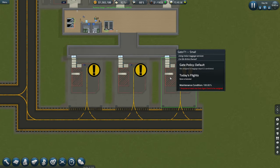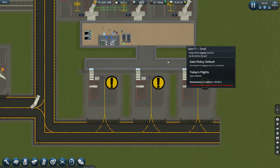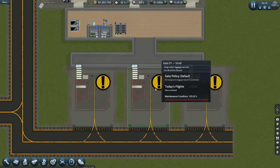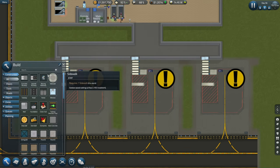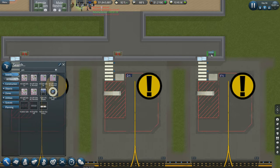I'm going to look at trying to get this up and running today. So we put in the extra terminal, put in three more small gates. Money is doing pretty well. So let's go ahead and try and get these open shall we. Is that going to allow me to put them that close to the wall? Well it looks that way.